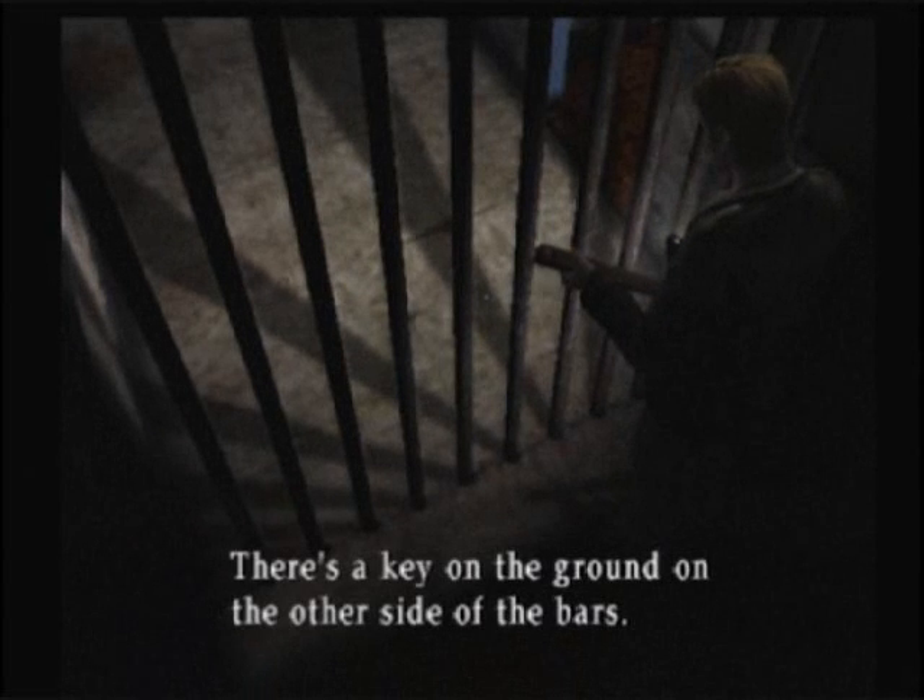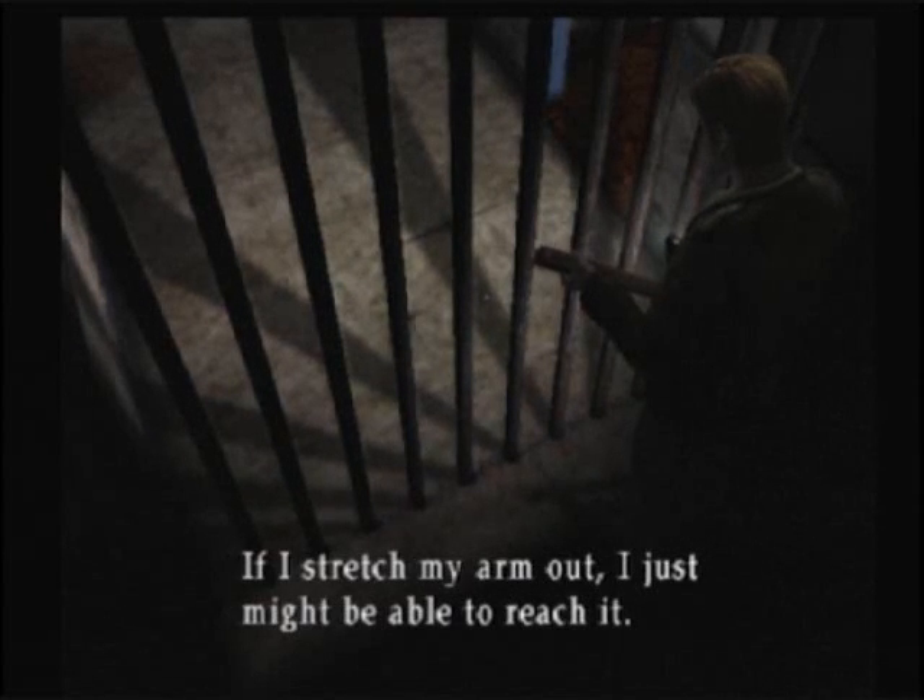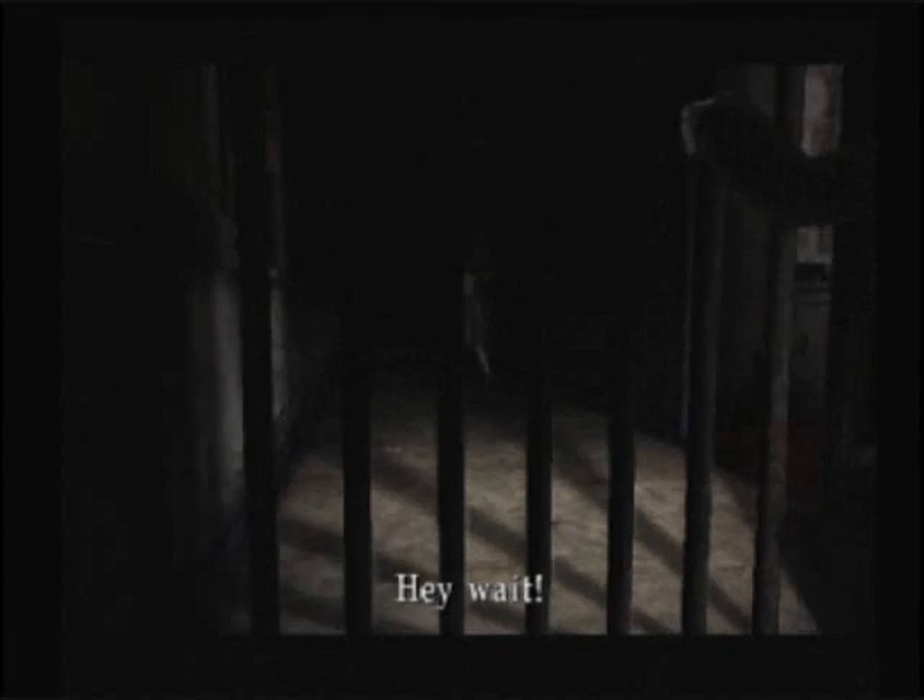The third floor already has some ominous noise going on. What could possibly go wrong? It's only Silent Hill. We have a grating here that James seems interested in — there's a key on the ground on the other side of the bars. If I stretch my arm out, I just might be able to reach it. Hey, wait! Damn it! If Konami was trying to make a likable, cute, fun child character, they failed miserably.